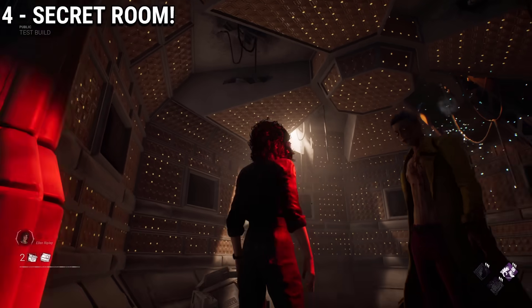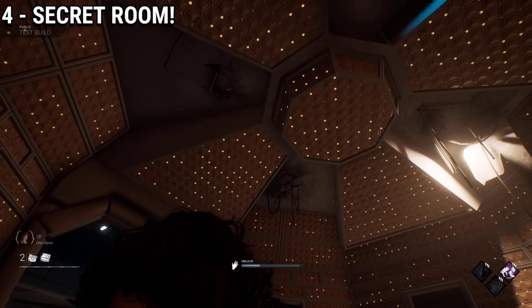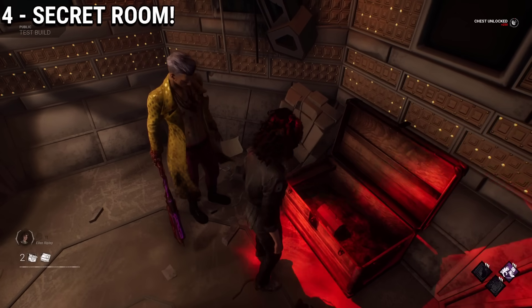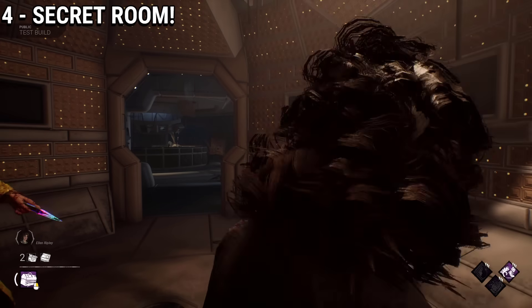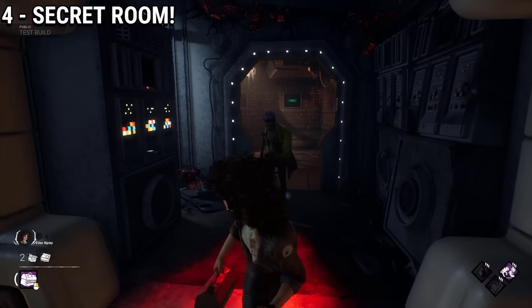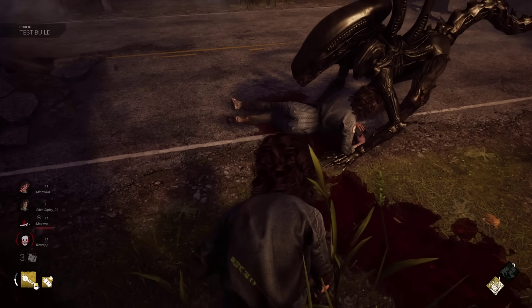Once the door is open, you will see a special room inside containing a chest. This chest seems to be just like the one in Midwich's special room, because it gave me a purple toolbox out of it. That's really cool. This is one of the best maps they have ever done visually, and the fact we got in-game easter eggs and even interactables is fantastic.